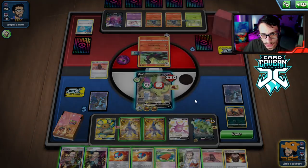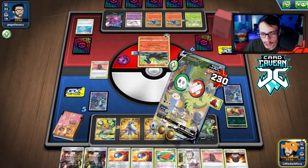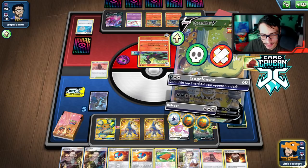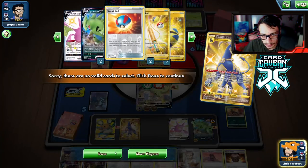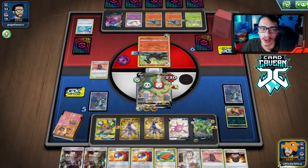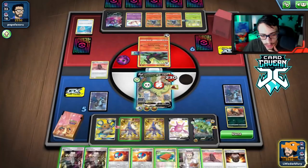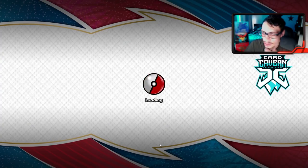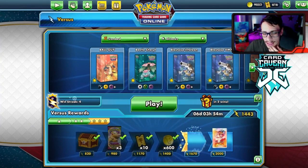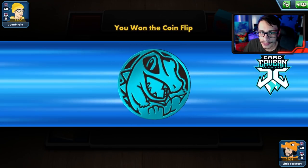We could actually just knock out the Bellsprout so they don't have another Weepingbell. They're already down one Bellsprout. Boss here — knock out the Bellsprout! They concede the match. Yeah, I was going to Boss the Bellsprout there. All right, here we go — let's get into another match. We've won the coin flip, which is good.